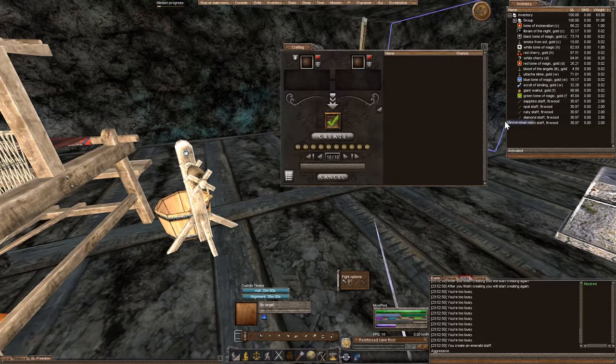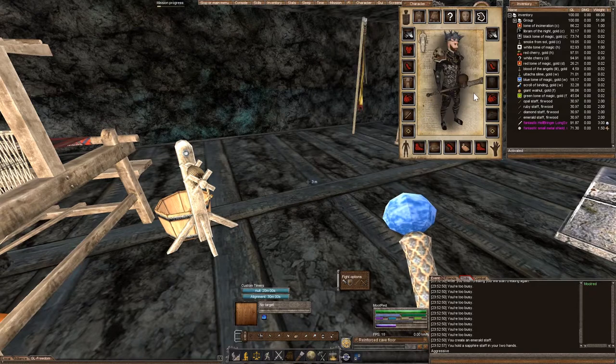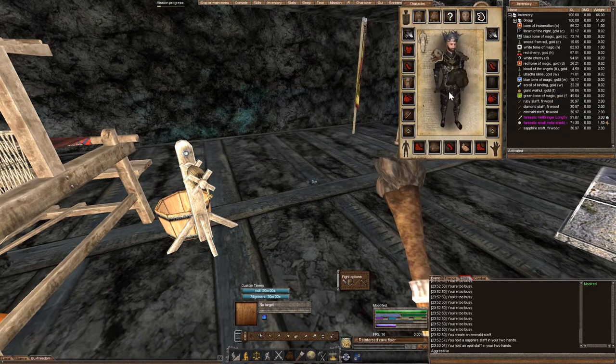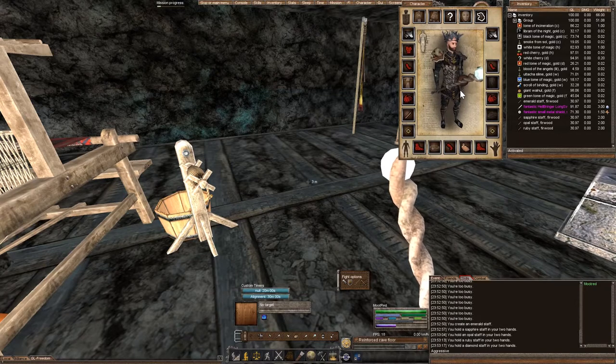So we've got all our staffs made. I wonder what they look like — let's go ahead and take a look here. It's kind of neat. What about the opal one? It's like black, Gandalf style. This is more like royalty. I kind of like that one.